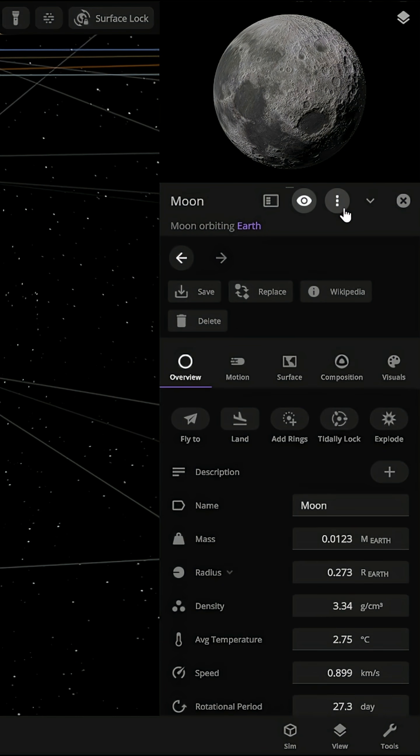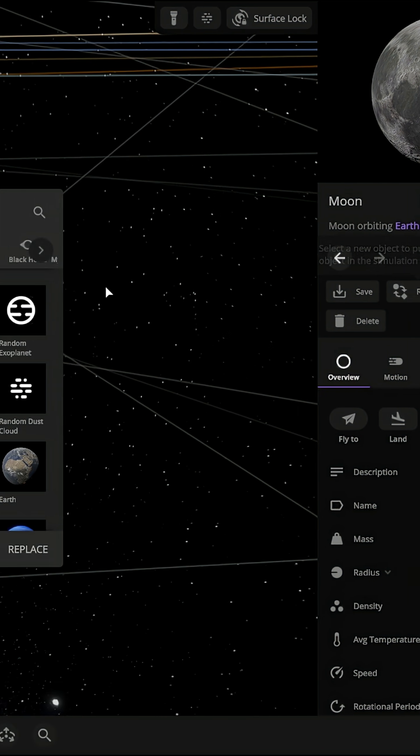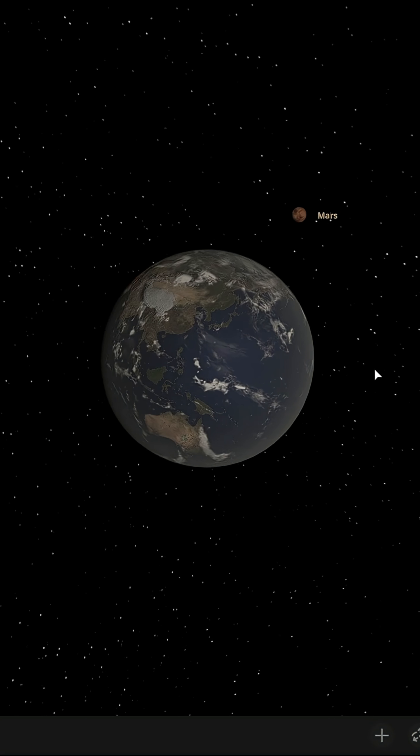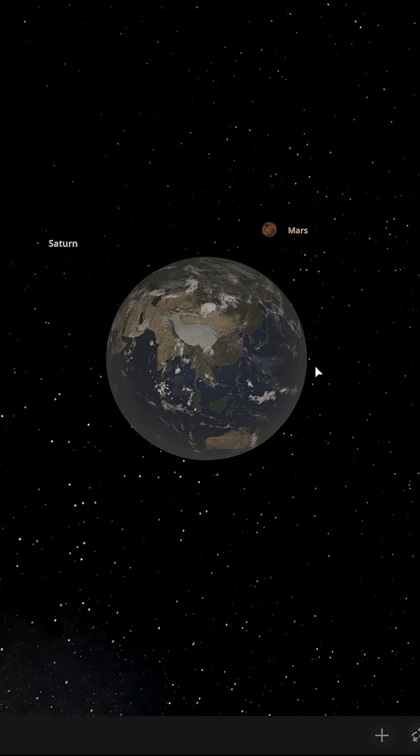We select these three dots, then we click Replace, select Planets, select Mars, and Replace. There we go! Our moon is now Mars.